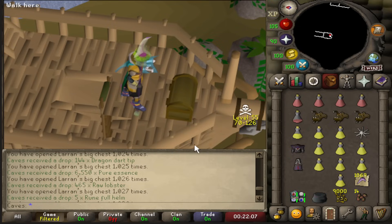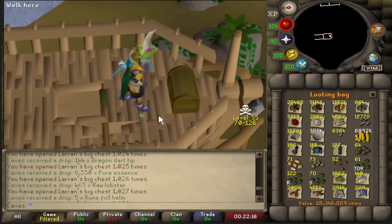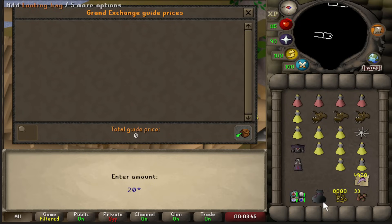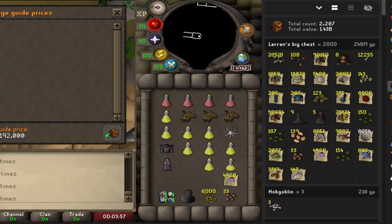Okay, that's 1,000 keys opened. 1,000 keys is 144mil and the looting bag says 115mil. I also got the Dagon'hai on the other account but I think we're still down money — not that bad, honestly. 2,000 keys opened. That's almost 300mil — 289mil. Let me show you my RuneLite tracker: it says 250mil. So if that's correct we're down like 40mil, which isn't too bad after 2,000 keys, but then again we have another 8,000 to go.